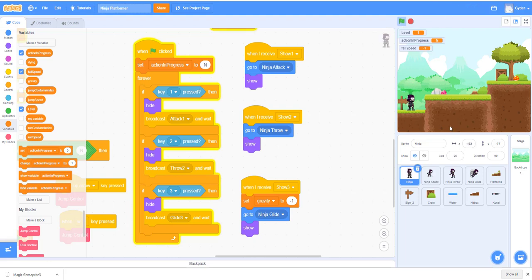Let's test it out. We'll jump up and push three — as you can see, he slowly glides down. You can see he slows down a little bit before he drops. Alright, we're done with the glide.